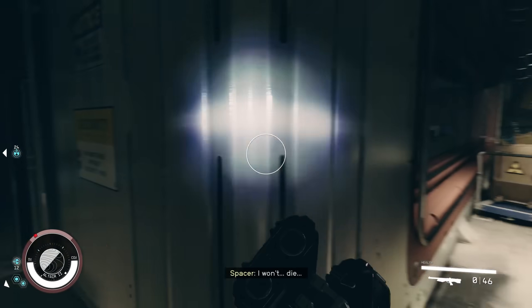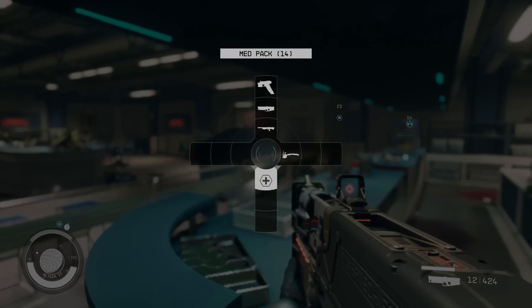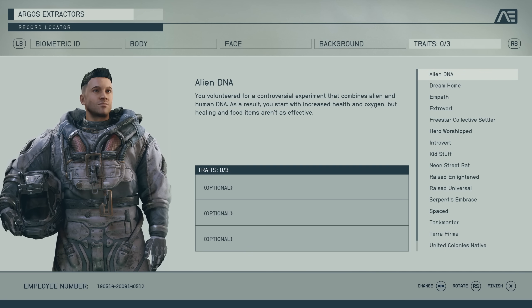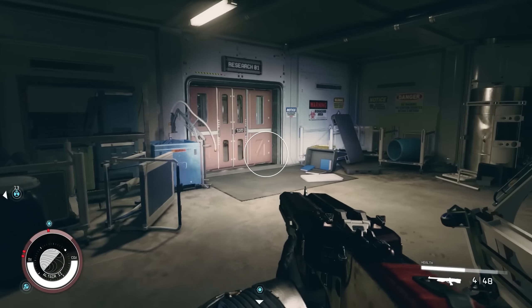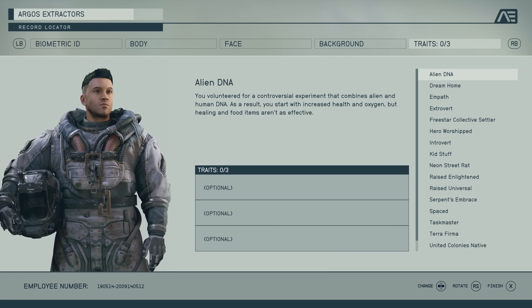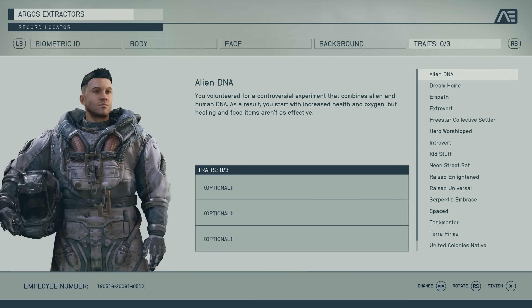The first trait on the list is Alien DNA — I actually picked this one myself as it sounded pretty good, but I'll tell you why it isn't. If you select this trait your health and endurance will be boosted, but on the flip side it makes your healing and food items less effective. It's like Fallout, so for your health to recover you will need to rely heavily on those healing items, and I've been popping plenty of med packs.